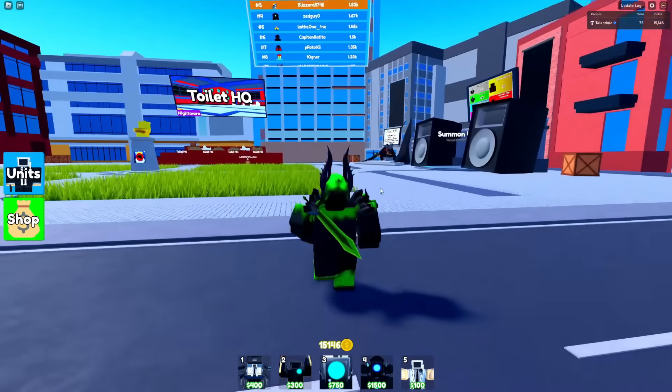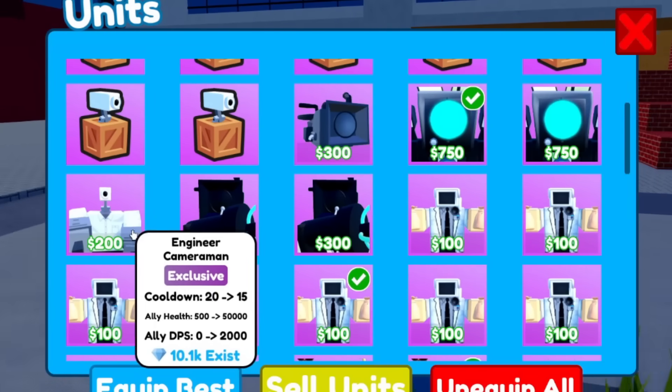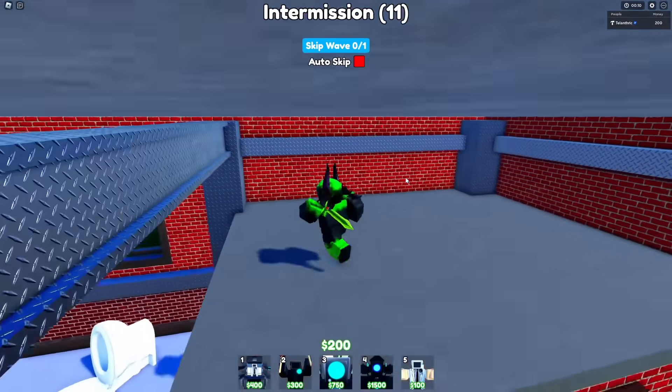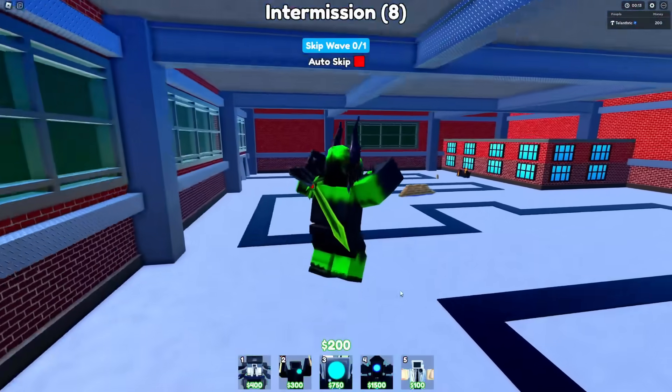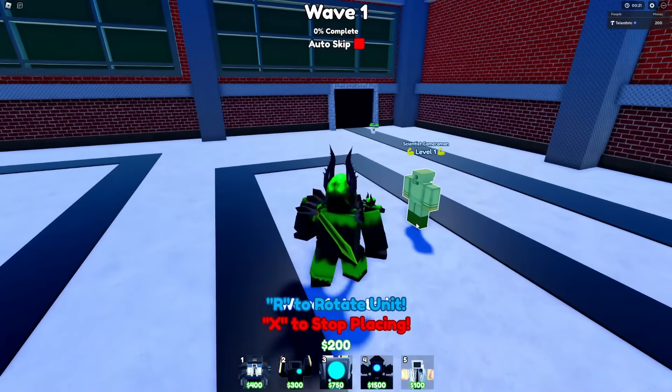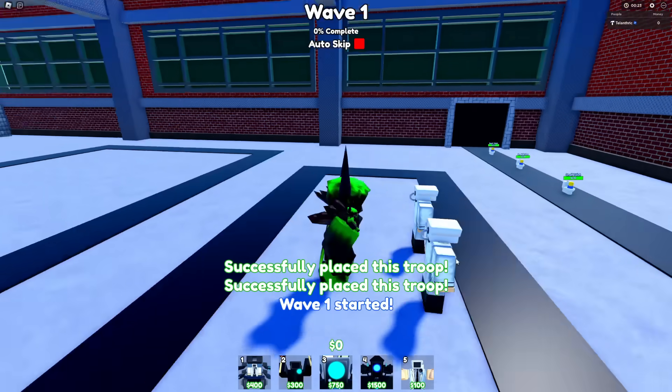Can we zoom in really close on the scientist cameraman? That looks like blue to me right there. I guess I'd have to do gray units only if I do this again, because there's literally nothing else. Black and white are just like dark gray and light gray, so I'd be able to use the engineer. The gray challenge would let me use engineer and stuff.